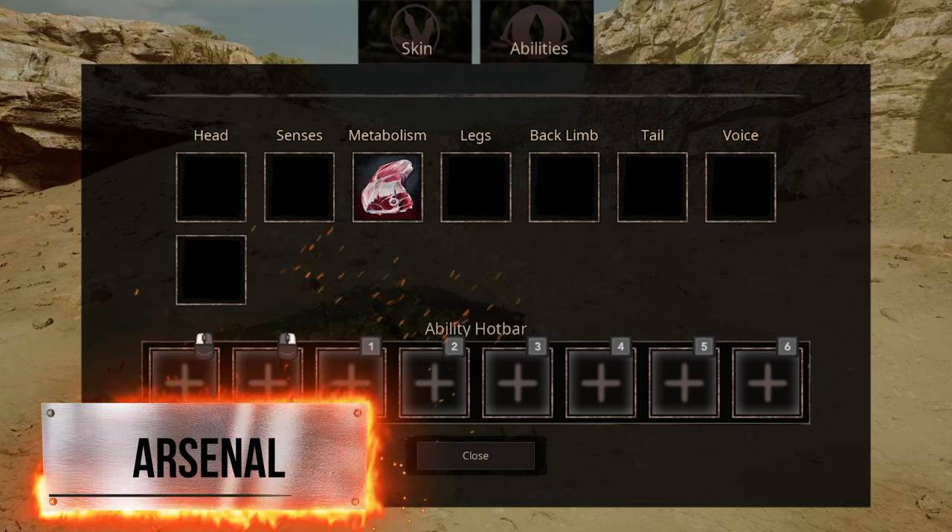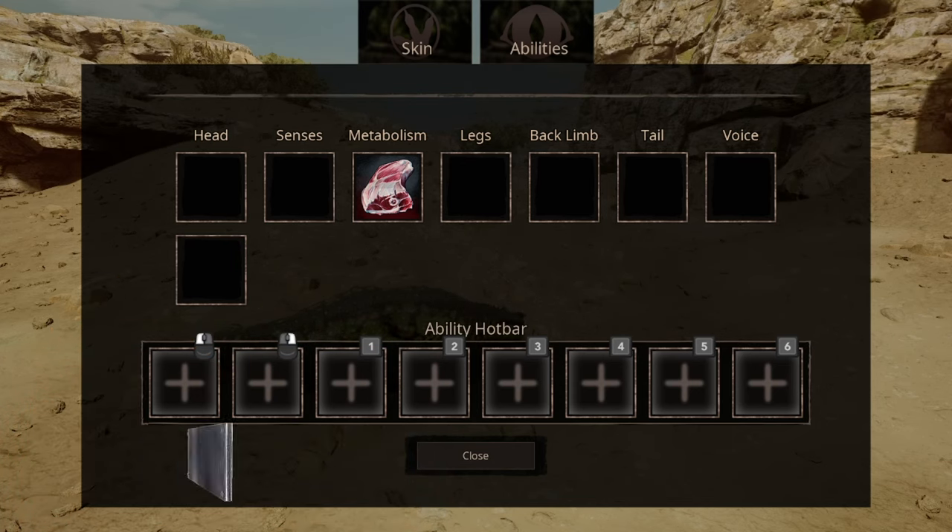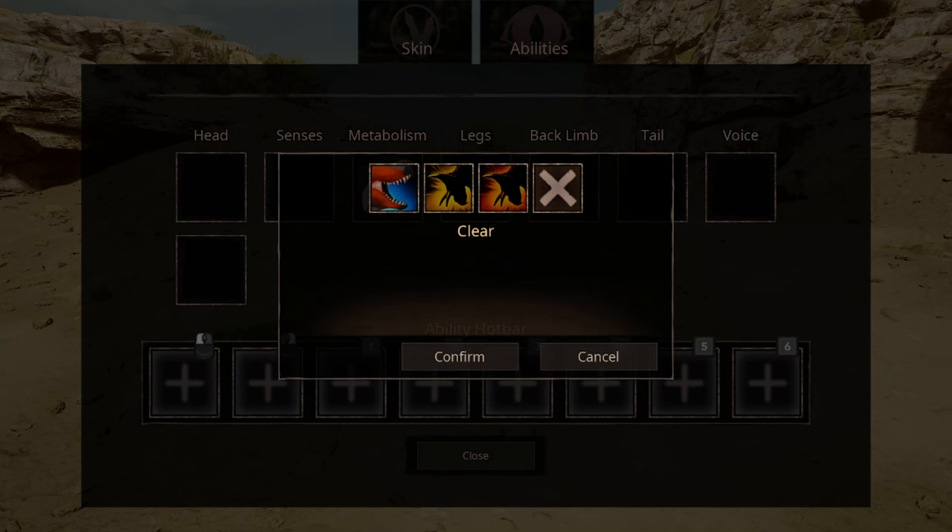In terms of abilities, there aren't too many new things compared to the last time, but I'll cover it anyway. For hit abilities, we have 2 slots, so we can equip 2 abilities, and we have 3 options. The first one is the standard bite that causes medium damage, and it's actually pretty good. The second ability is head buff. This ability is definitely faster compared to the bite, however it has less impact.